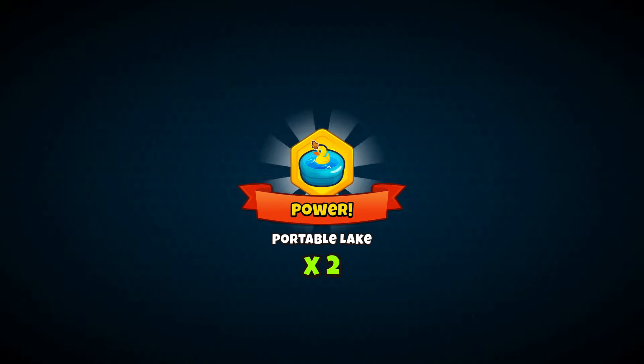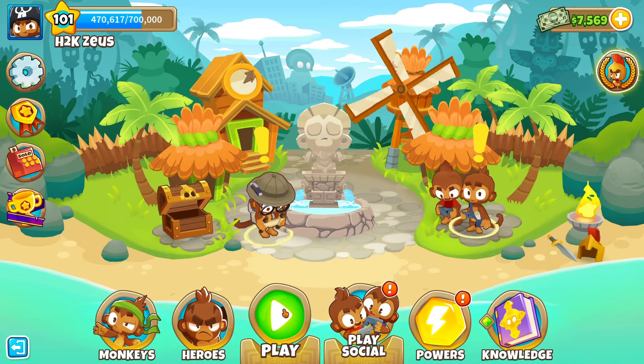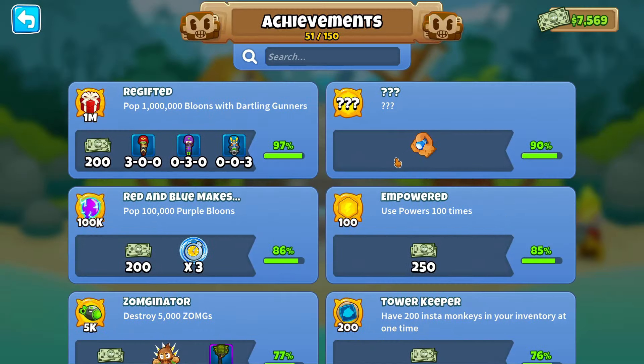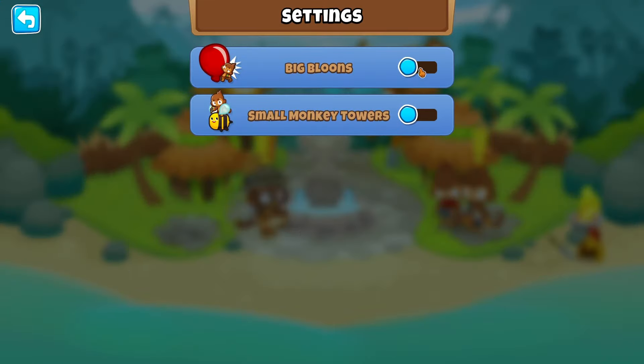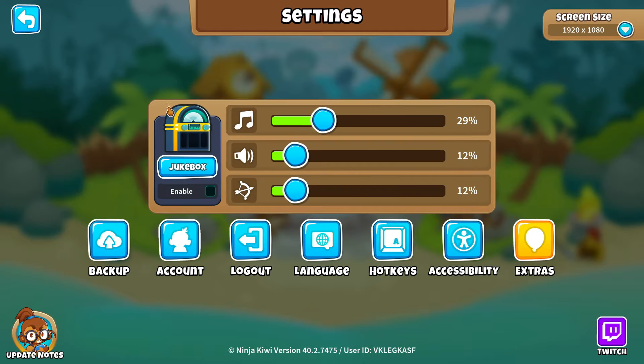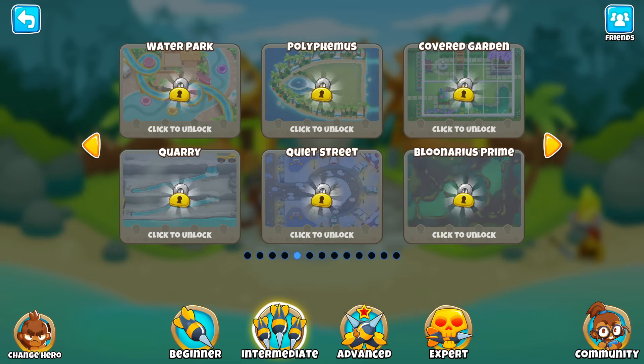What's going on guys, we're back with another episode in our full BTD6 playthrough. In today's episode it's finally time to get the 'I Like Them Big I Like Them Chunky' achievement. On top of that, I forgot to show you what the extra mode of big balloons looks like, so let's go ahead and turn on big balloons so you guys can see what that extras mode looks like.